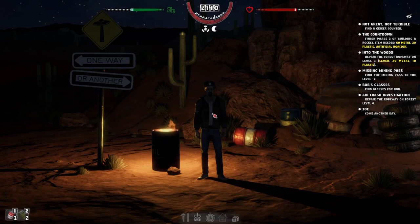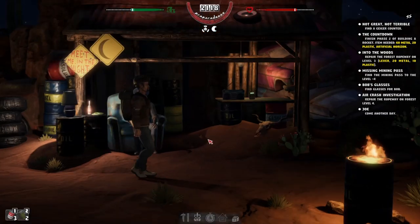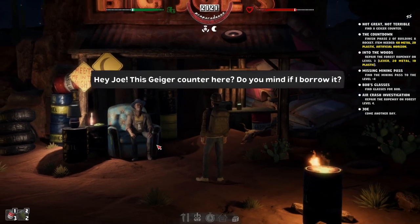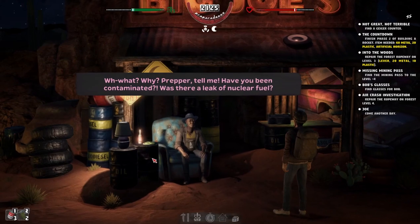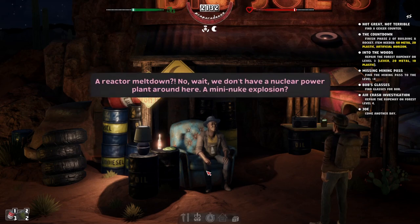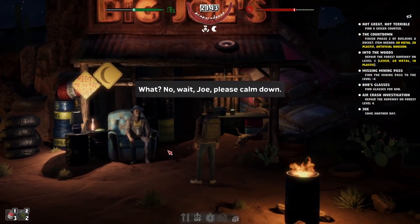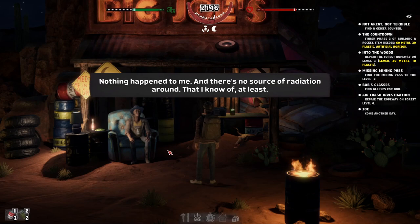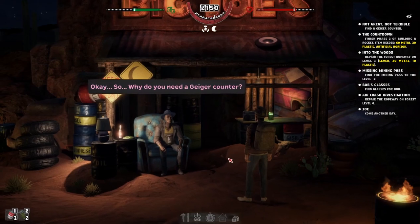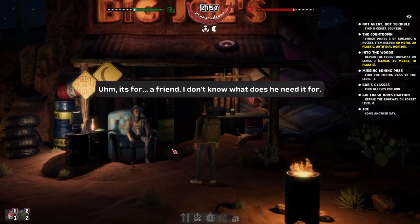There's the Geiger counter — I missed it last time in the beta. Let's ask about the Geiger counter. Joe says: 'Hey Prepper, tell me — have you been contaminated? Was there a leak of nuclear fuel, a reactor meltdown? A mini nuke explosion? Were you abducted by aliens?' Nothing happened to me — there's no source of radiation around. 'So why do you need the Geiger counter?' It's for a friend. 'Is he connected to the government services?'